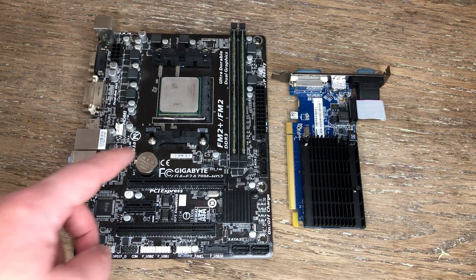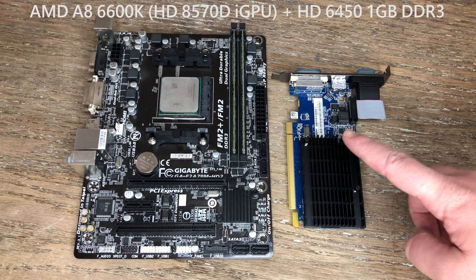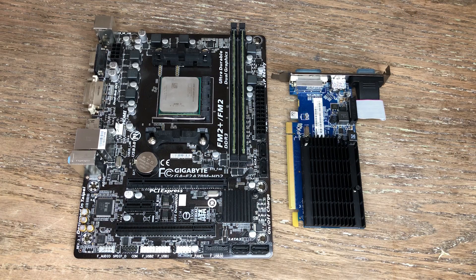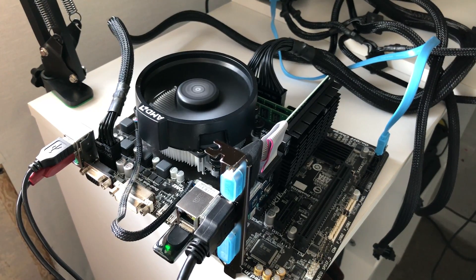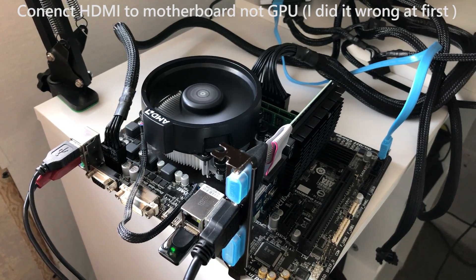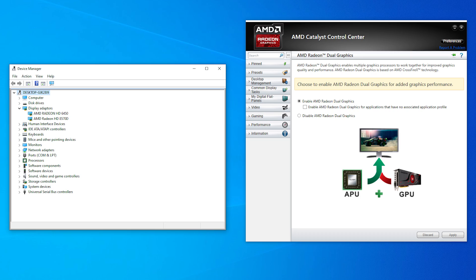Nonetheless, I thought we'd take a look back at what sort of performance gains you could expect if you paired a quad core A8-6600K with a terrible HD6450. For these tests I've compared both the HD 8570D graphics and HD6450 graphics cards separately, and then combined both of them in dual graphics mode to see how things differ. To set up dual graphics, first you have to look online to find which APU supports which card, then it's just a matter of installing the card in the PC and keeping the HDMI or whatever input cable you use connected to the motherboard's output. The dual graphics mode can then be enabled through the Catalyst Control Centre.